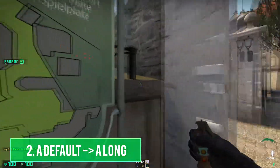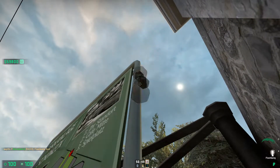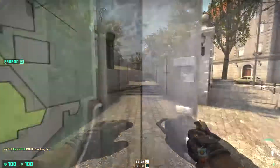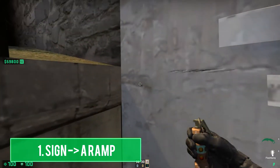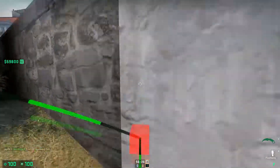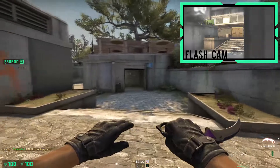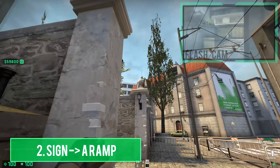A variation of the long flash would be to stand in this corner and aim to the right of this frame, then simply left-click throw. You can also flash short from the same position — simply aim at this black dot, then whilst holding left and right mouse buttons, jump throw. A quicker method is to aim for the lip of the pillar and step through.